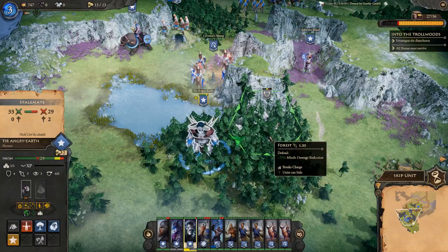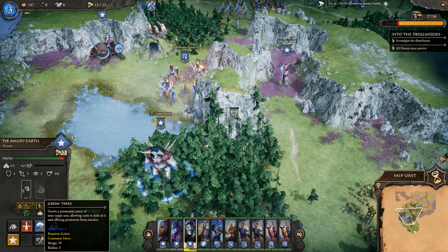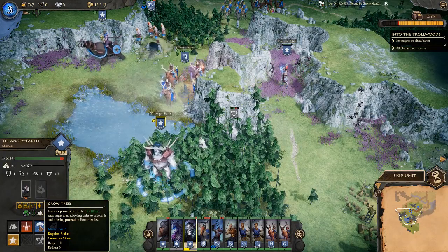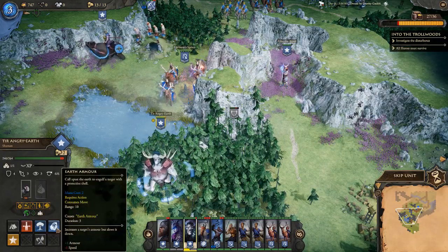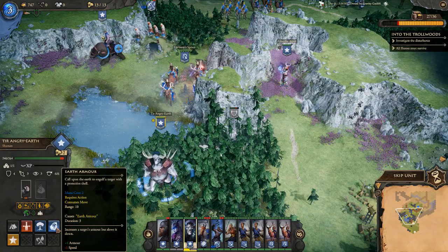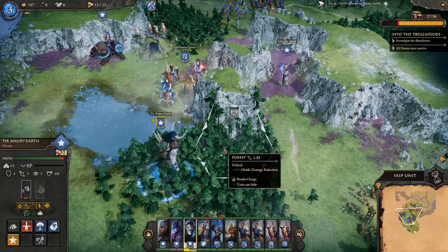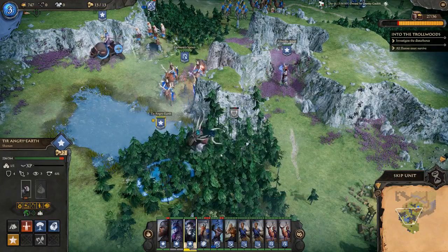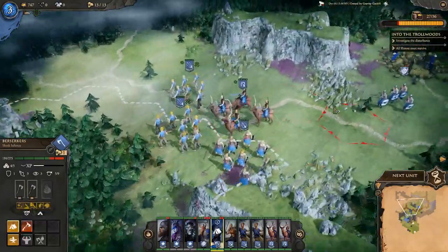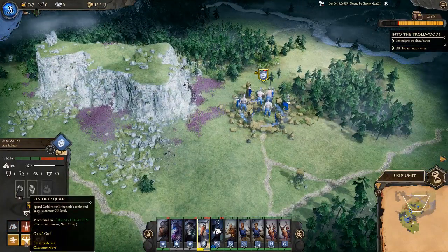Moving the Angry Earth troll unit forward. She has two great abilities: Grow Trees — permanently grows a forest patch where units can hide — and Earth Armor, which engulfs a target in a protective stone shell. We don't need those abilities right now; we just want to attack. Charging a wolf to see if we can finish it immediately, and letting another unit rest.